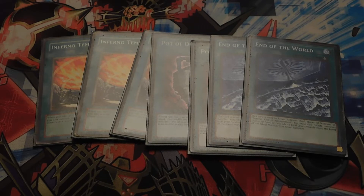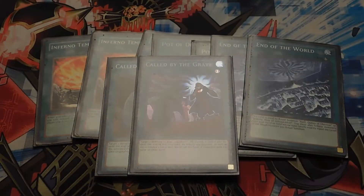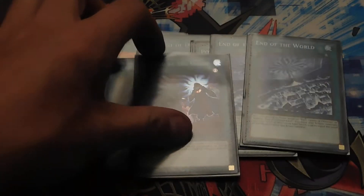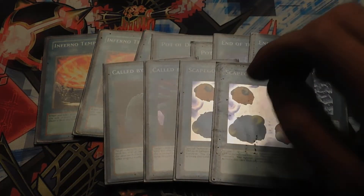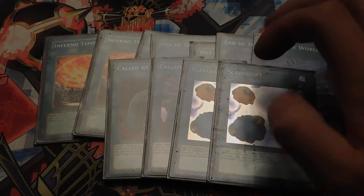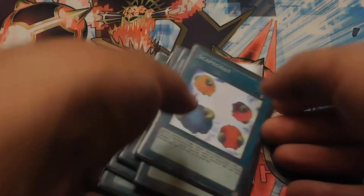Double End of the World, because of Demise. Double Call by the Grave, because your opponent is going to try and activate as many effects as they can in the graveyard, so you chain with Call by the Grave to keep them from doing that. Double Scapegoat — you can activate it at the end of their turn, and then you just have a bunch of tokens you can use for your own Link Summoning. That is the spell lineup. Triple Inferno Tempest.